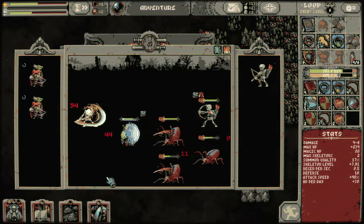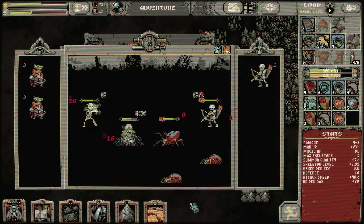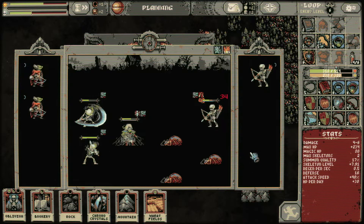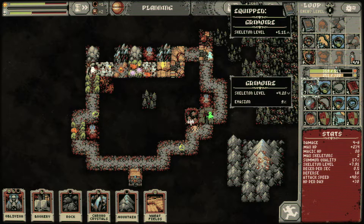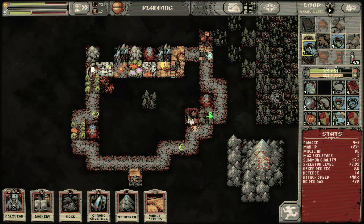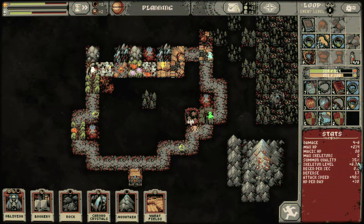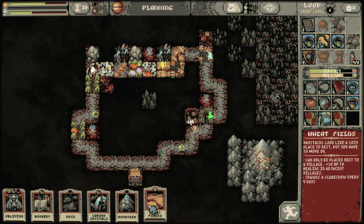Now we should be able to summon better skeletons, though it doesn't look like we are. We're doing our job — it's not bad at all. We got a grimoire for extra evasion. Is that a 28? I don't like it. Summon quality — this ring is interesting. Extra defense. So I think it's better than this one in terms of the percent. The extra defense is nice.